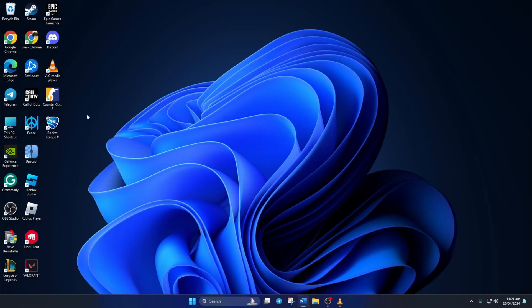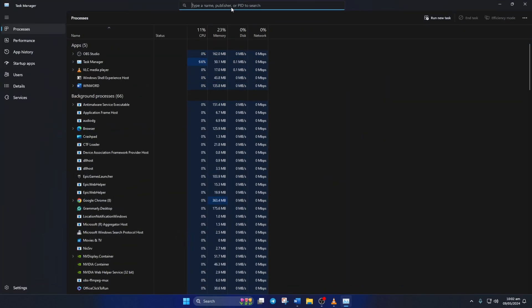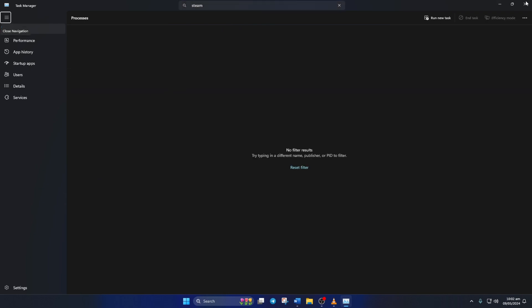Solution 3: End Steam's process. To do this, right-click on the taskbar and select Task Manager from the pop-up menu. In the search bar, type Steam. Next, right-click on Steam 32-bit and select End Task from the context menu. After that, close Task Manager and check if the issue is fixed.